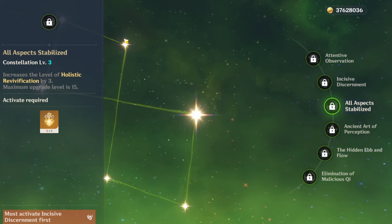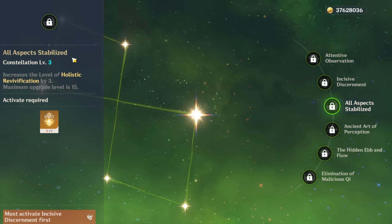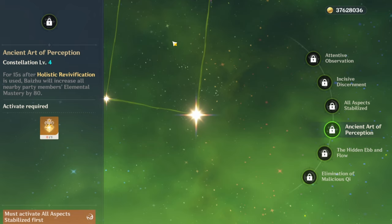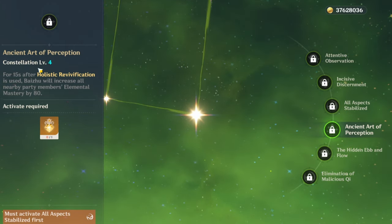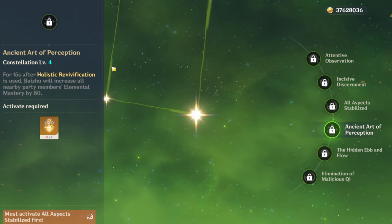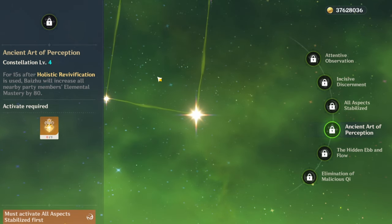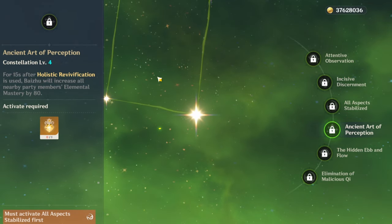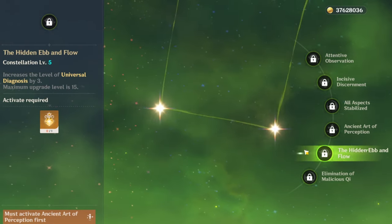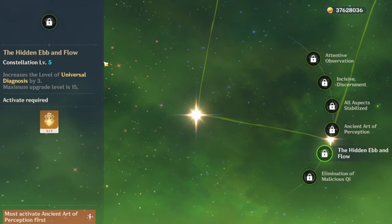As for C3, All Aspects Stabilized, it increases Holistic Revivification — his Q — by three levels. For C4, Ancient Art of Perception, after 15 seconds of his Q being used, Baiju will increase all nearby party members' Elemental Mastery by 80. So after his Q is used up, you get a flat 80 Elemental Mastery, which means more reaction damage. For C5, The Hidden Ebb and Flow, it increases his E by three levels.